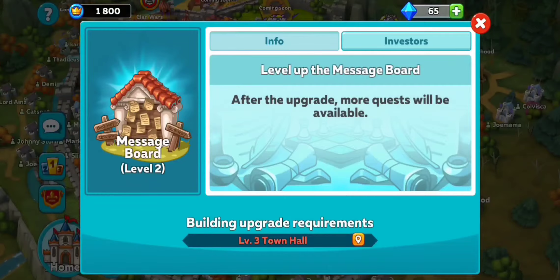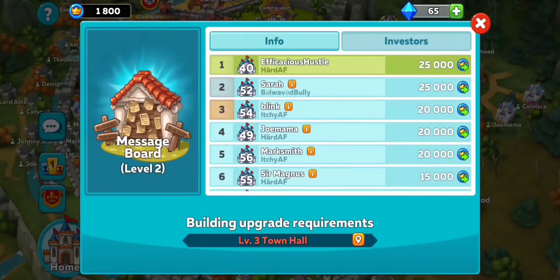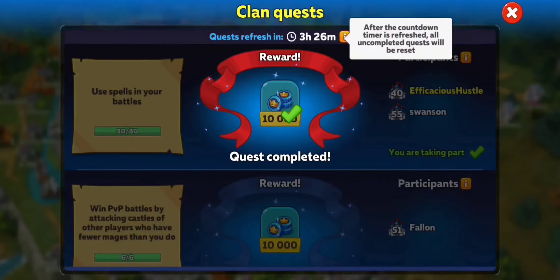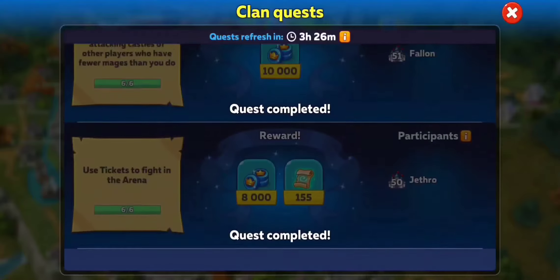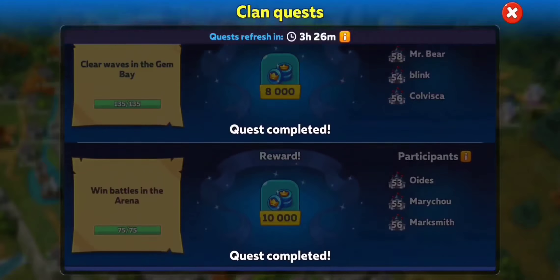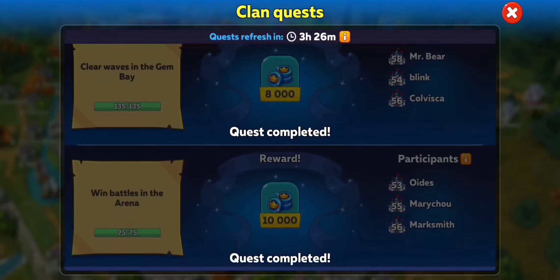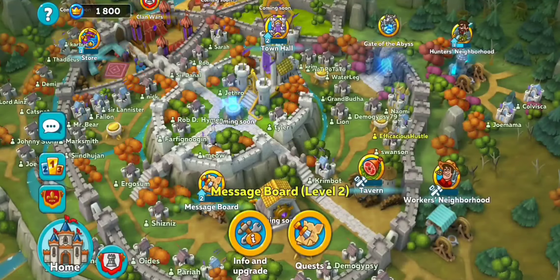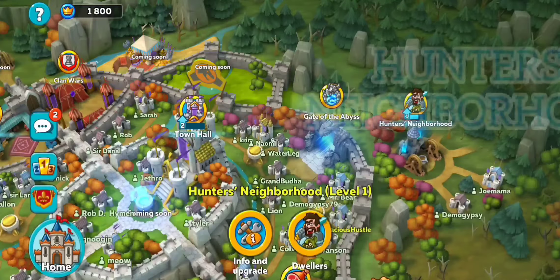The message board has all the quests where you can easily earn coins for doing some activities that it asks you to do. Once you've completed the quest requirements, go ahead and collect your coins and put them into whatever upgrade your clan leader decides is most important at the time. Remember, this is an intro to clan territory, so we're not going to be selfish in spending things in the store.